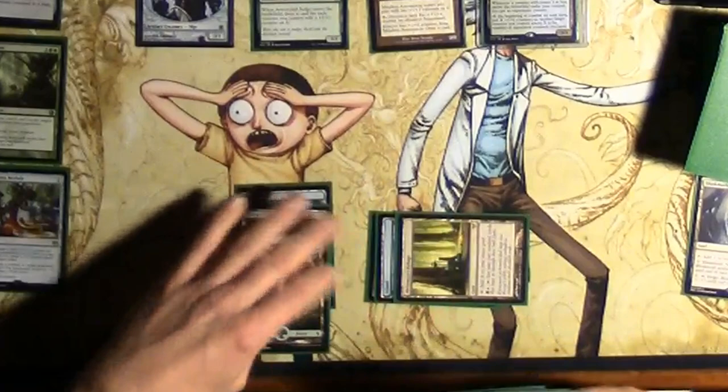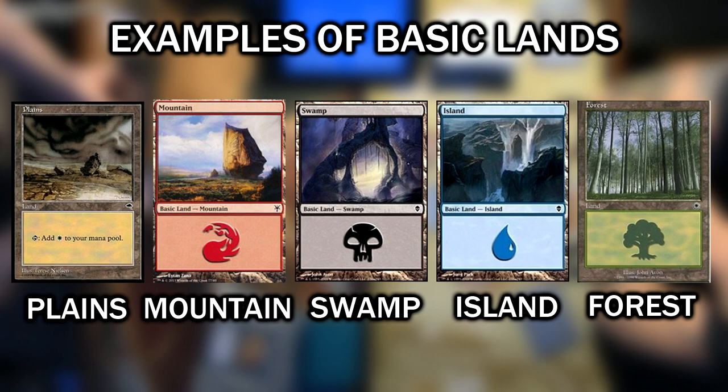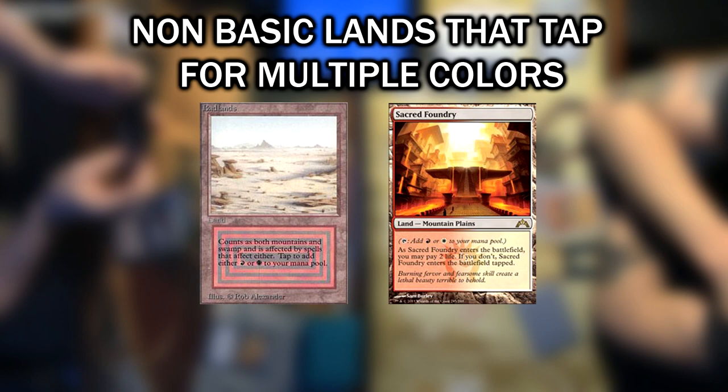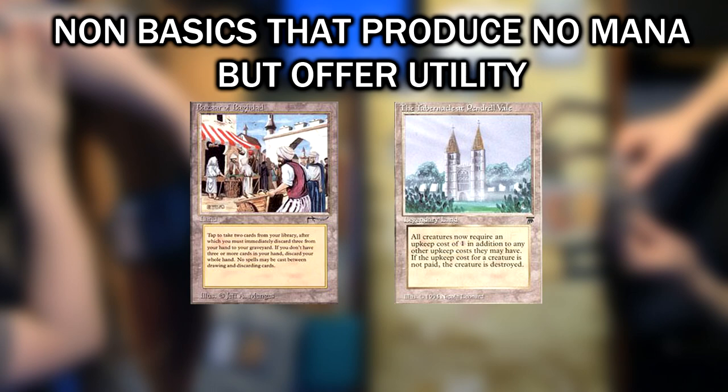Lands come in many different types, but they can be basically broken down into basic and non-basic lands. Basic lands only produce one color of mana signified by their name: Plains produce white mana, Mountains produce red mana, Swamps produce black mana, Islands produce blue mana, and Forests produce green mana. Non-basic lands are kind of all over the place. They can tap for one of multiple colors, as seen by these dual lands. They can tap for multiple sources of colorless mana, have benefits when they enter the battlefield, or have other utility like recurring things from your graveyard. Some lands don't even produce mana.